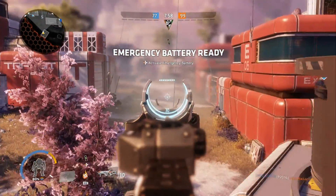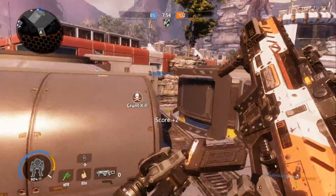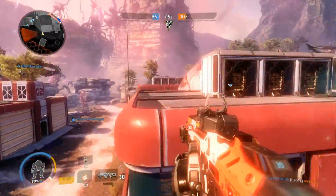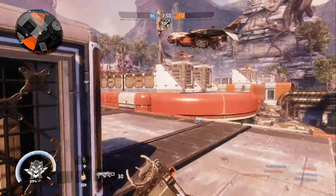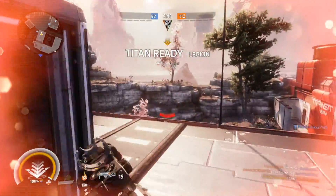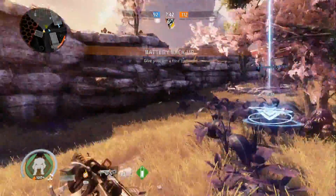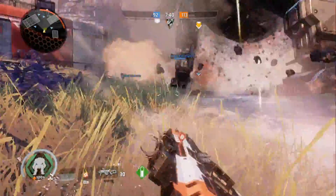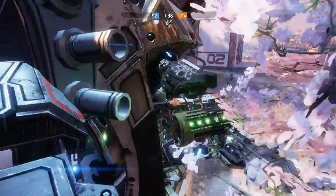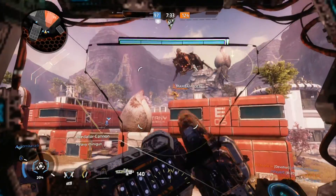First off, starting small: ziplines are nowhere in sight on any of the nine maps at launch. The first DLC map they're adding, Angel City — a remake from Titanfall 1 — doesn't have ziplines either. They are in the campaign of Titanfall 2, so I'm very interested as to why the first ten maps don't include such a simple feature that really complements the fast-paced gameplay style that Titanfall is all about. I do hope they come back at some point.